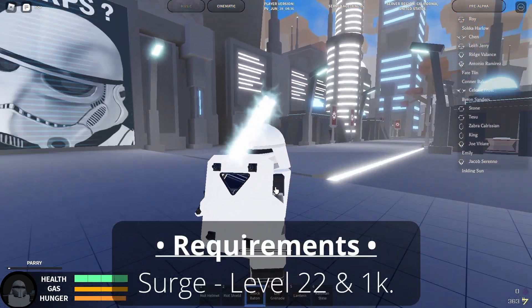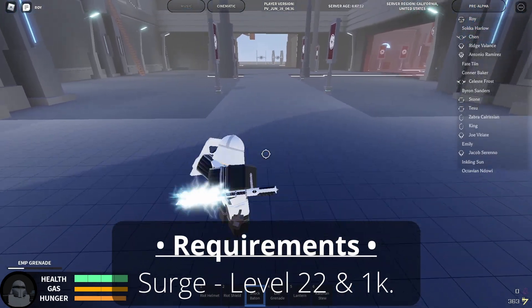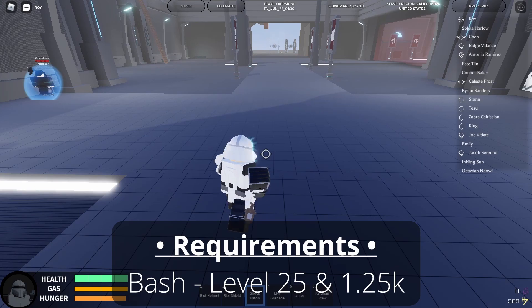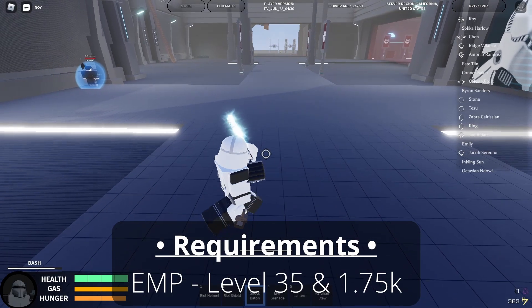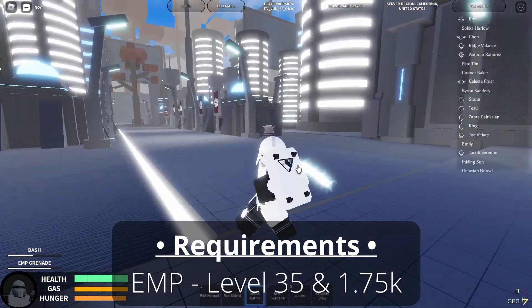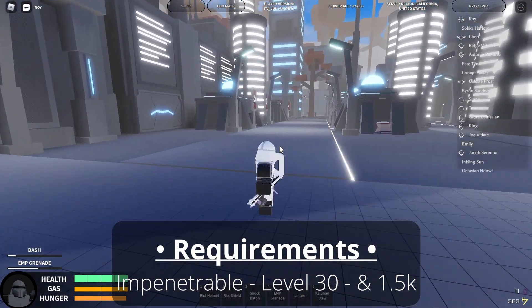The first ability of riot is called Surge — basically it makes all of your attacks true, meaning they can't block any of your attacks. The second skill is called Bash: you press X and it does a knockback ability with hyper armor, and you can clash with it. The last active skill is an EMP grenade which stops them from doing anything, but they can still block and jump. There's also a passive skill that increases the block of the riot shield.